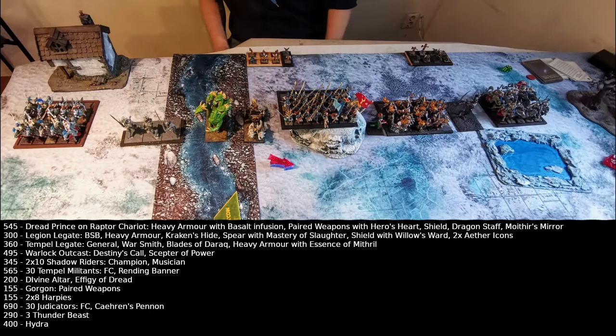Also in the unit is a Warlock Outcast, Master of Cosmology. She has the Sept of Power and picked the Hereditary Spell as well as Perception of Strength, Unity Divergence, and Ice and Fire. There's a Lone Gorgon, a big unit of Temple Militia with a Temple Legate who's an Adept in Alchemy — a Warsmith — who boosts the unit against high armor targets.